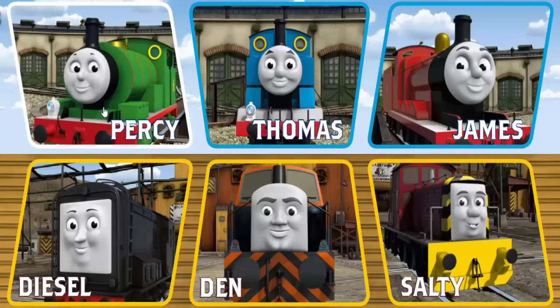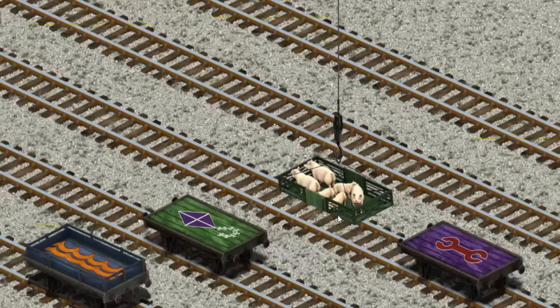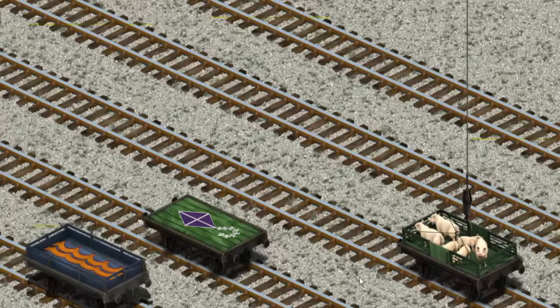It's a busy day at Brendam Docks. Thomas and his friends have many deliveries to make. Den must deliver the pigs to Farmer Trotter's farm. Help Cranky find the pig. There you go! Let's lift and load. Now the cargo must be loaded. Show Cranky where the purple flatbed with the picture of a wrench is. There you go!